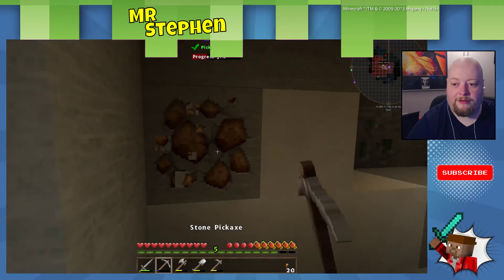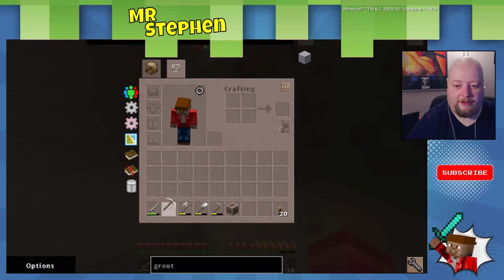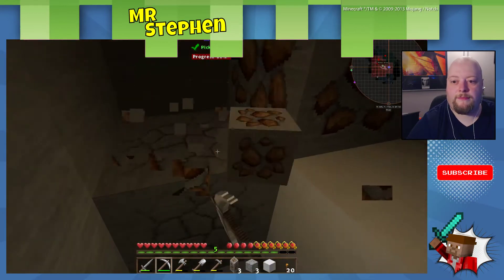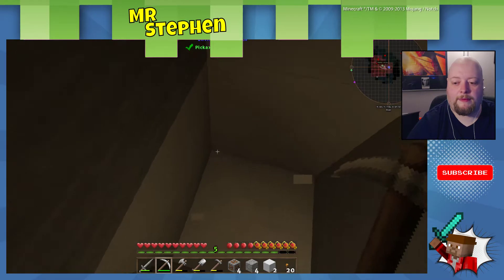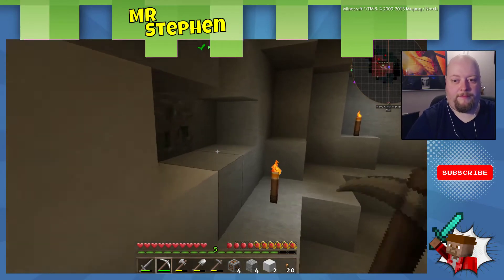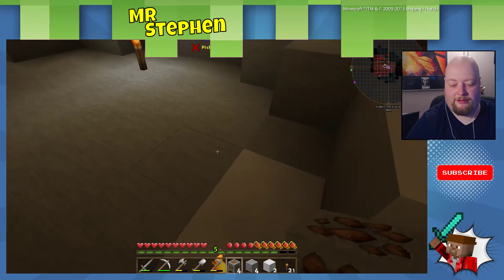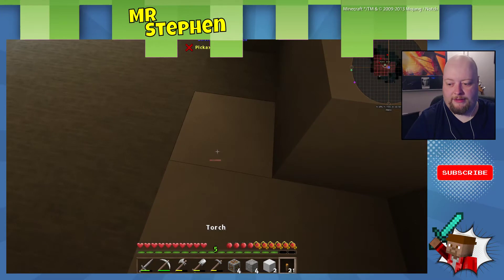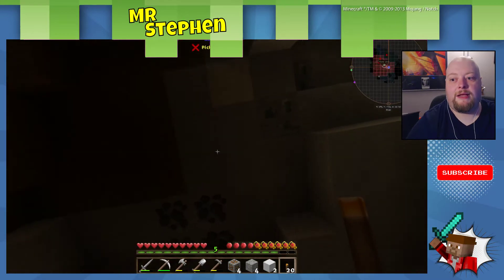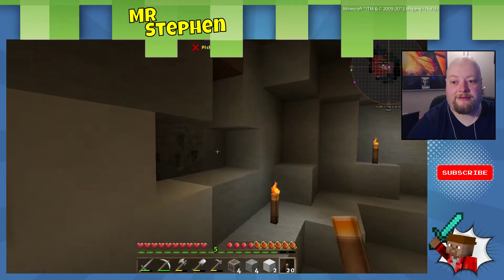I could probably do it by taking this lamp away. Yeah, I just wanted to make sure that we had — we've got coal up there, we're going to need that. As long as we know where it is, that's fine. It's our base, it's not going anywhere.